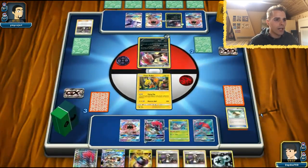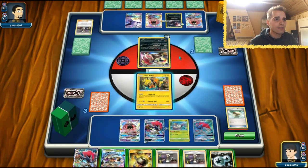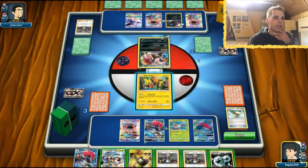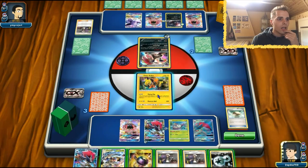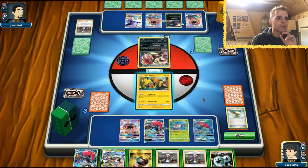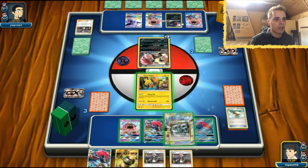We got a lot of Guzmas. Enhanced Hammer — get rid of that energy. How many DCEs in the prizes? Already one. We can get rid of the little Zorua or this one. I'm going to keep that Enhanced Hammer for now. He's going to N afterwards, which is not cool, although we have multiple Zoroark GX's in play.